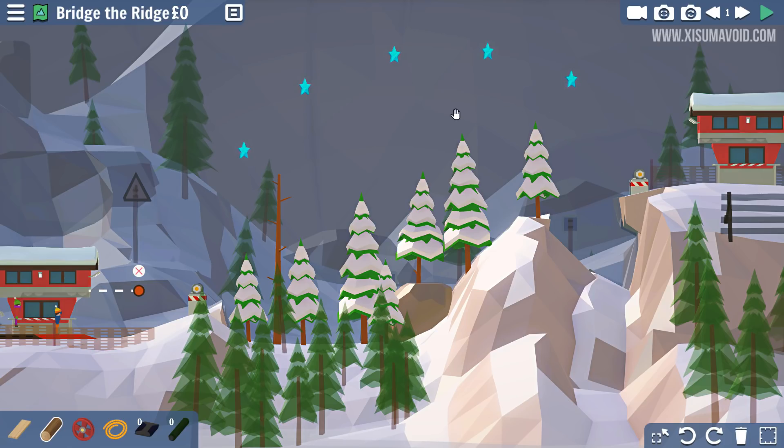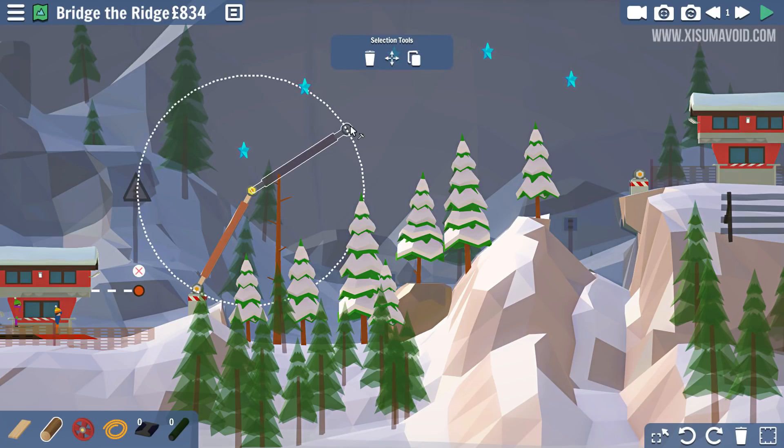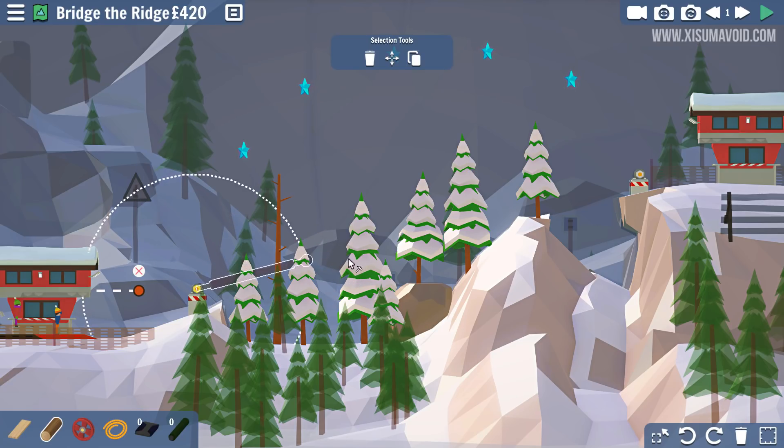Now this is going to be interesting because we've only got two anchor points, which to me suggests making a giant arc from one side to the other. And actually, can we go through that? We can go through the tree — we can go through all the trees. Well, that kind of makes things a little bit different, I guess.